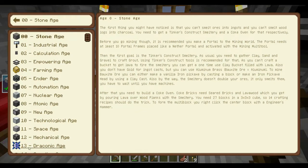The first thing you might notice is that you can't smelt ores into ingots and you can't smelt wood logs into charcoal. You need to get a Tinker's Construct smeltery and a coke oven for that respectively. So this first level is gated behind Tinker's Construct. Before you go mining it's recommended you make a portal to the mining world, which the server does have set up. It will get reset probably monthly.